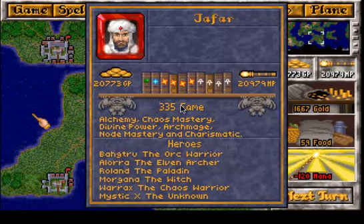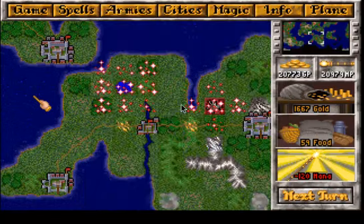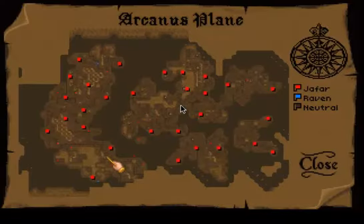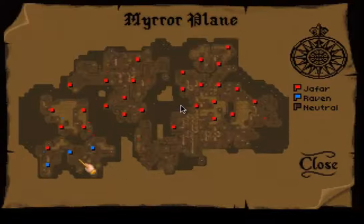Found some life books. I assume there are still character points left on Mirror, so we may find more books or traits. And we are ruling Arcanus. Raven is gone, and he is caught on a small island.